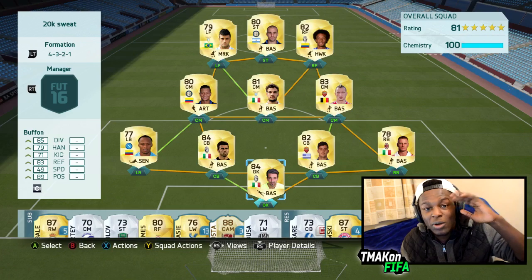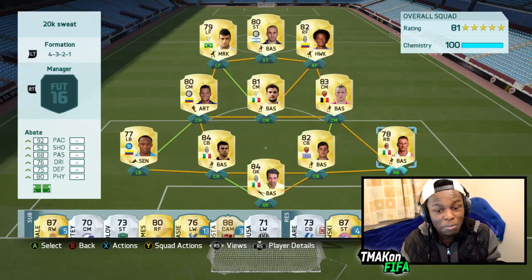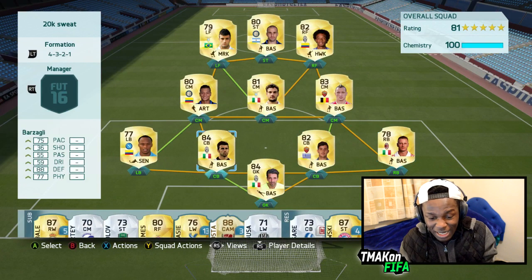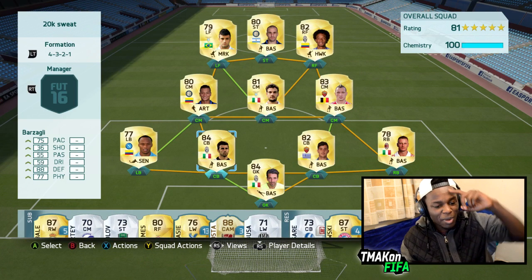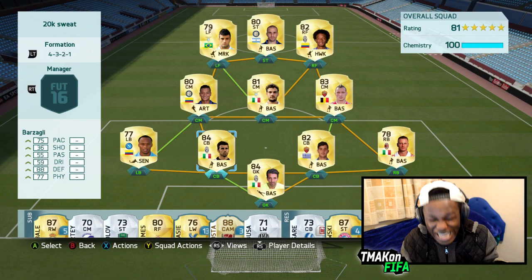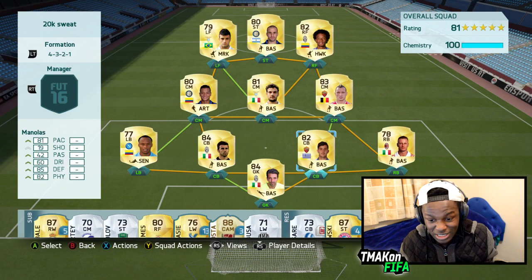We have Buffon — this dude is probably one of the best keepers in the game for his price, only cost me 3k. We have Batte at left back, mainly because of that pace — 92 pace. Zunigo with 89 pace on left back. Centre backs with Barzagli — 75 pace and 88 defending — and Malonnas with 81 pace and 85 defending. That's just ridiculous.